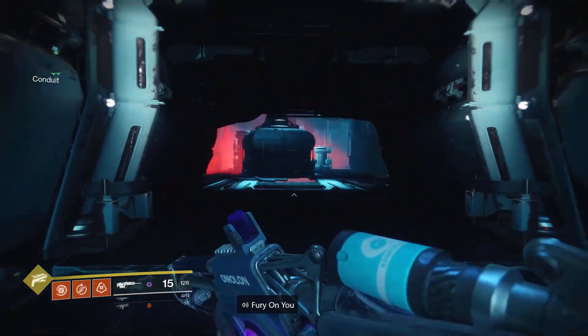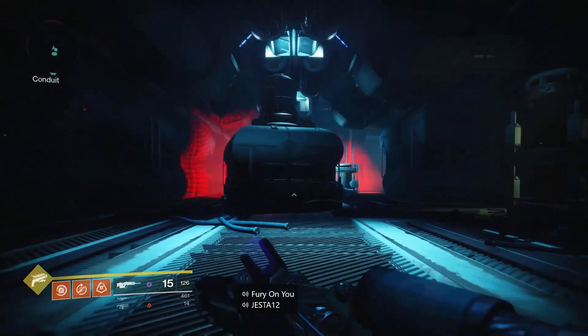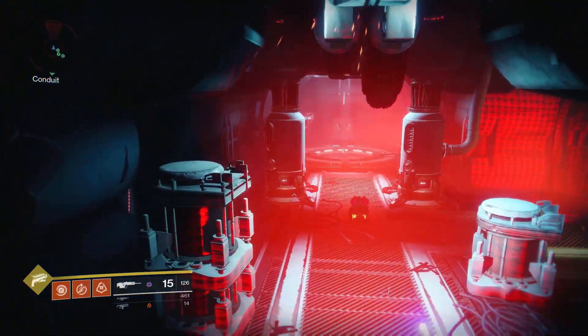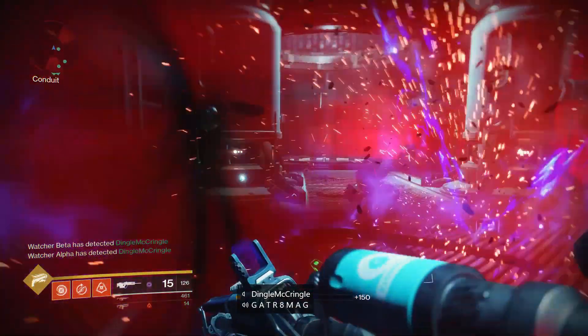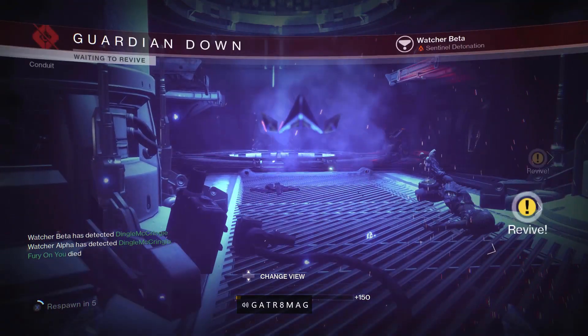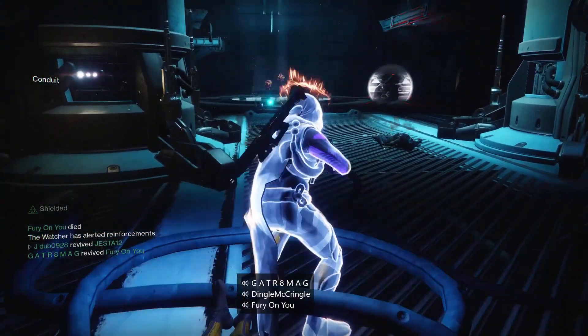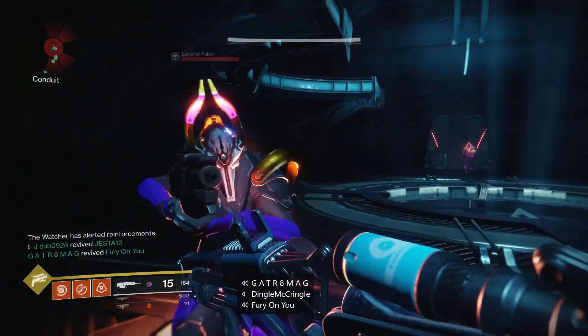Once you've jumped down off the pipes you're going to go through the conduit. If you've got the conduit key you can try to kill all these Watchers within a five-second time limit and then get yourself a chest, but I'm not too worried about that right now.